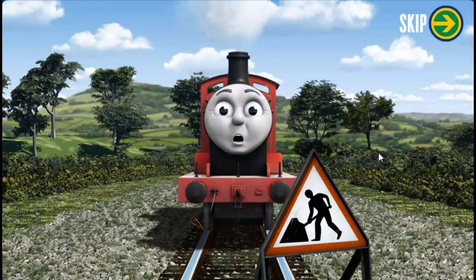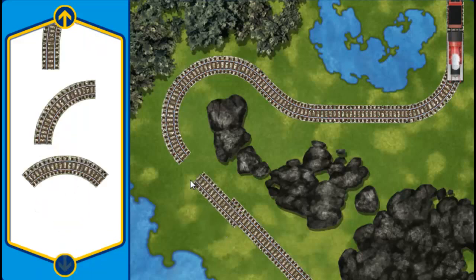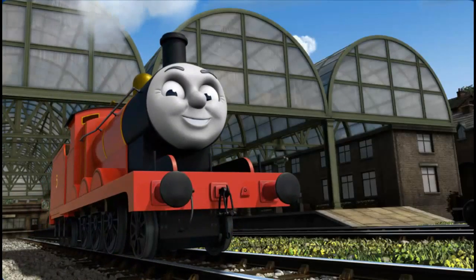James puffs and chuffs down the track toward Knappford Station. Suddenly, his way is blocked by track repairs. Can you help fix the track so James will be on time? Make the repair using a track piece. You are a really useful engine. James can now complete his delivery. Full steam ahead! James is arriving at Knappford Station right on time thanks to your help.